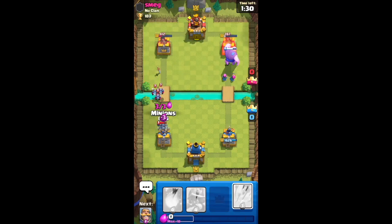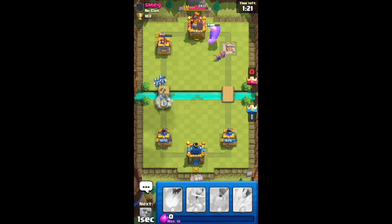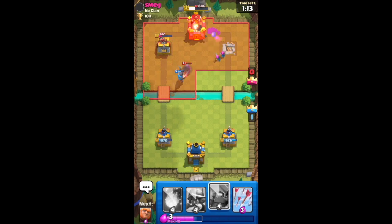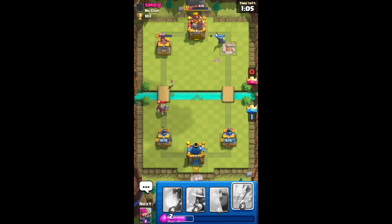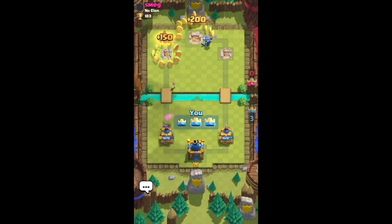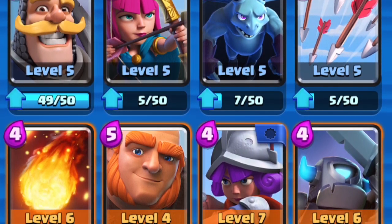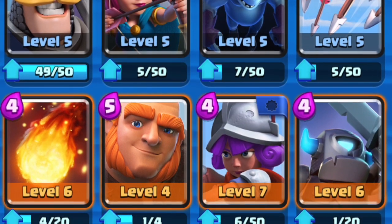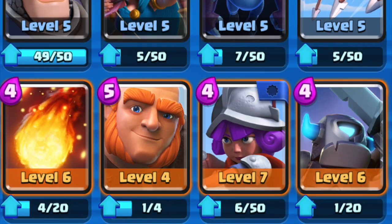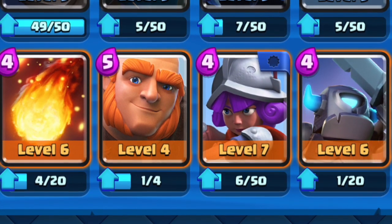I'm okay giving up some HP on the tower if I'm going to gain from it, so I do that a few times in this video — but I end up taking a lot less damage than they do. For my new account the deck is: Knight, Archers, Minions, Arrows, Mini Pekka, Musketeer, Giant, and Fireball. I don't like this deck that much — it's just basic cards that don't do a whole lot of damage. The Mini Pekka and Knight are probably my favorites, and the Arrows do really well.